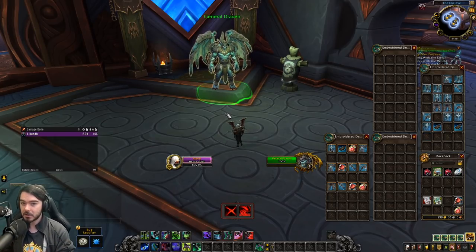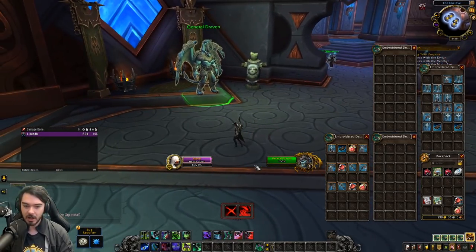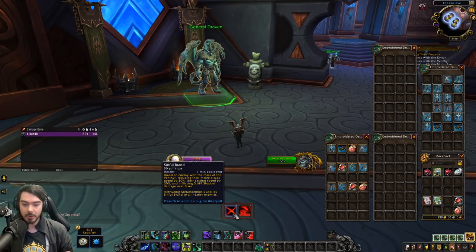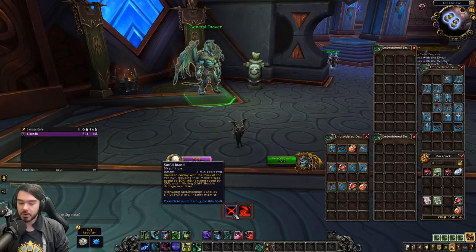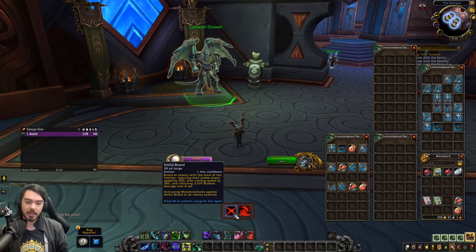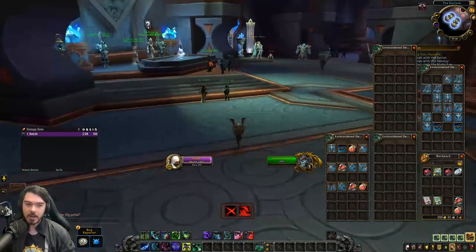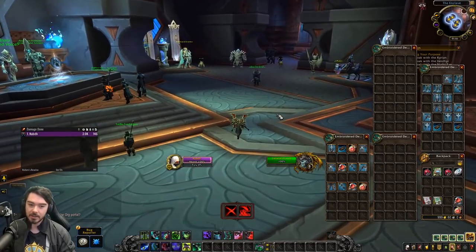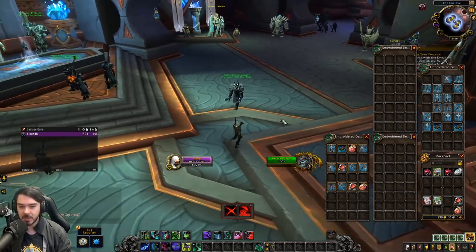So let's start off with the Demon Hunter. They have seen a fairly big shakeup in the Covenant abilities where Sinful Brand has received a very large nerf this week on the beta. They essentially cut about one third of its damage out — it went from 520% of your attack power in the dot to only 340% of attack power. So that's about one third of the damage just gone. That's a very big nerf to Sinful Brand.